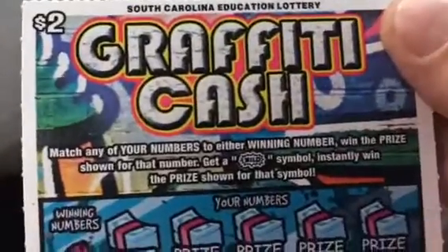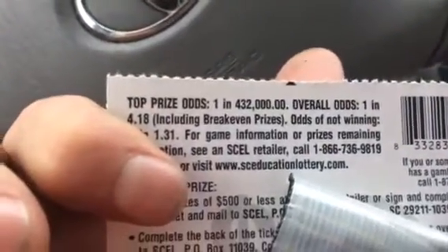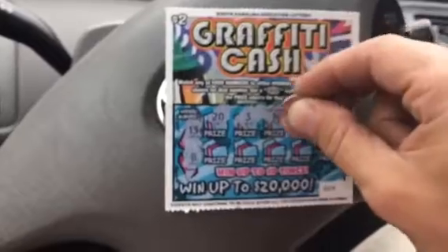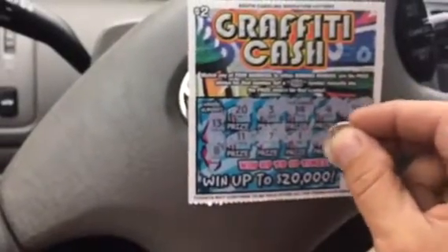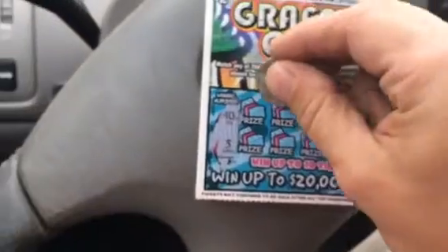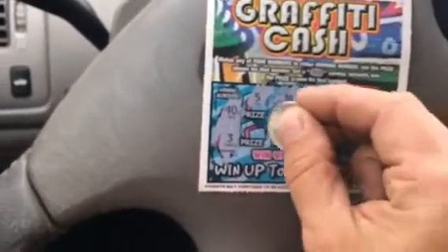Alright, new $2 — Graffiti Cash. Match any numbers, win the prize. It also has a wild symbol; get a wild symbol, you win automatically. Odds are 4.18, which is not too bad. Kind of funky looking ticket. Now let's see what we got here: 13, 8, 20, 3, 14, 4, 10, 11, 7, 1, 5, 6. Alright, that one's done. Next game: 10, 3, 5, 18, 13, 2, 4, 7, 16, 8, 1, 10, 3. Busted out on the $2 ones.